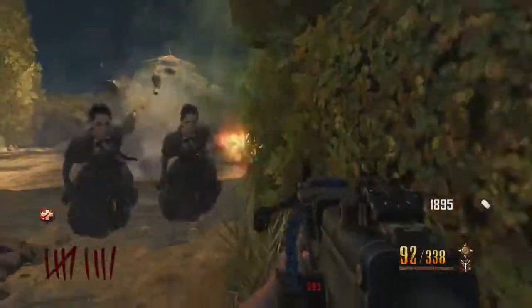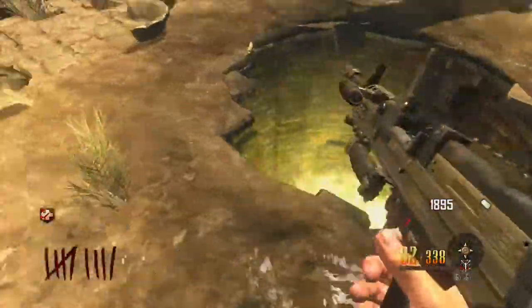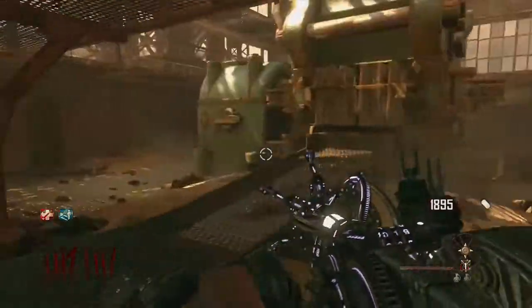All you want to do is throw four grenades at it, or if you've got a ray gun just shoot it once and it will destroy. And as you can see it creates a teleporter. So what you're going to do now is just jump in the teleporter and you'll be back at spawn.